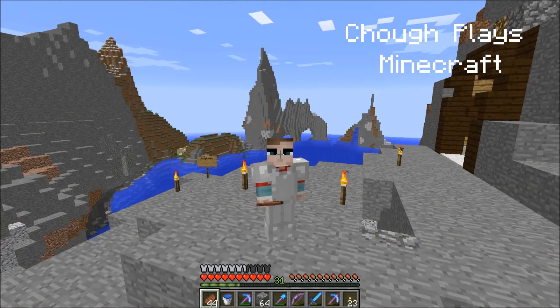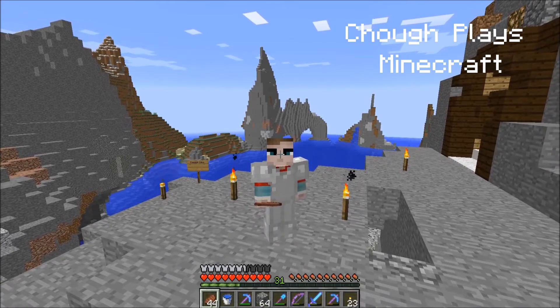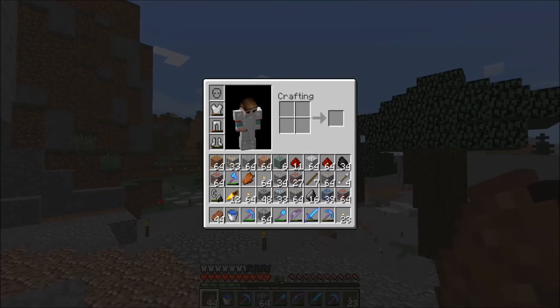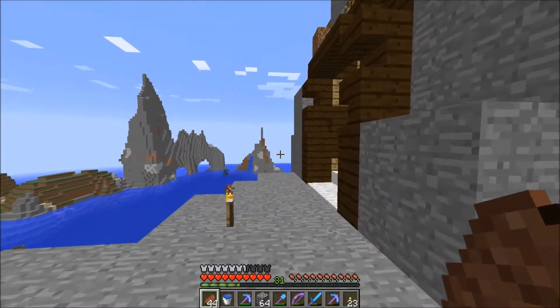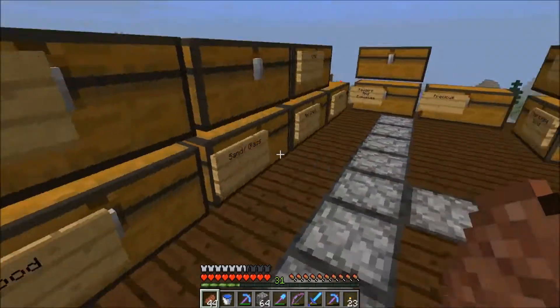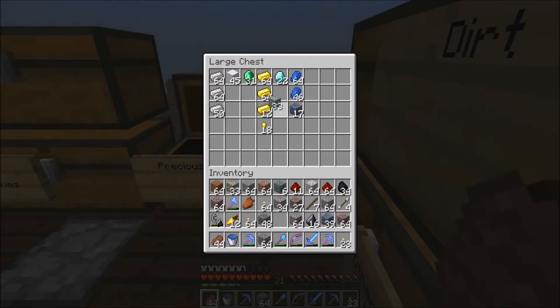Hey guys, what's going on, it's Chuff here on the Chuffcraft server. I've been doing some mining — look at all these goodies: 33 diamond ore, a bunch of redstone and gold and emeralds and all the things. Let's go put these away for now. I have a Fortune 1 pick but I'm not in a huge rush to use it yet, so I'm fine with just putting them away for now.